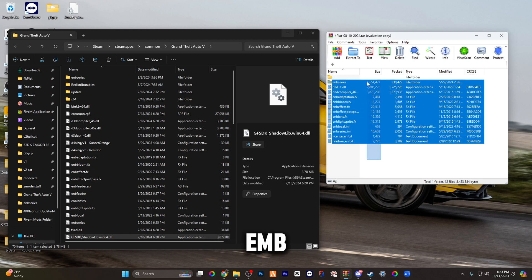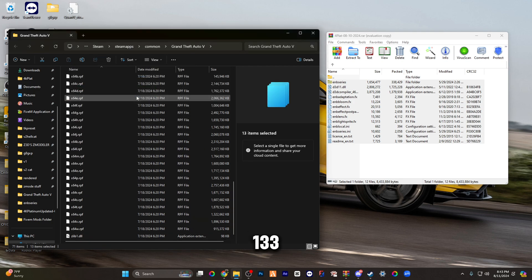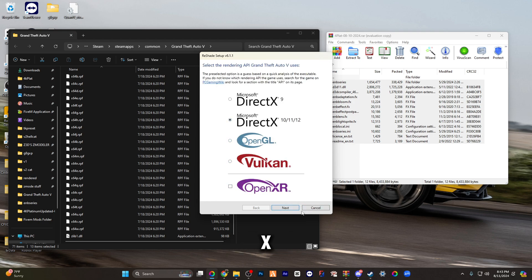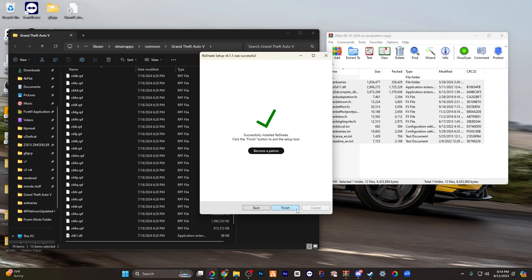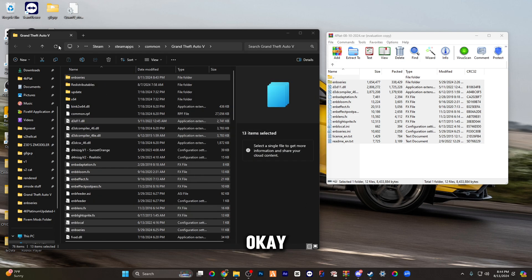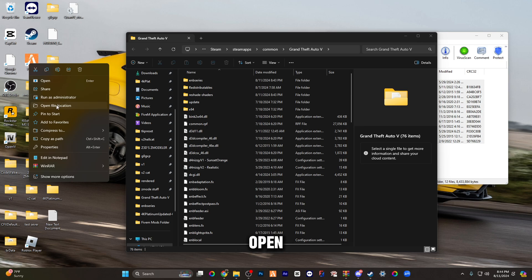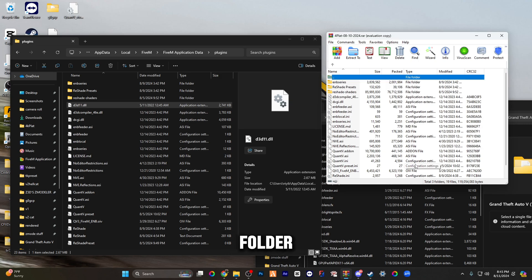Highlight everything in this folder, drag it to the left. It's going to say replacing 134 to 133 files. Then you're going to hop into your ReShade GTA exe — DirectX, no — uncheck all, check off, finish. Refresh. Then hop over to your FiveM, right-click it, open file location, Application Data, Plugins — come over to the plugins folder and drop the files in.